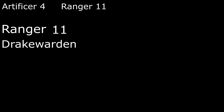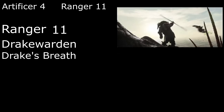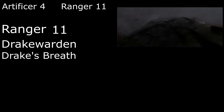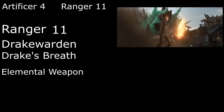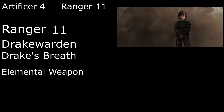Eleventh level Drake Wardens get a breath weapon: as an action, either we or Toothless can exhale a 30-foot cone of acid, fire, cold, lightning, or poison, dealing 6d6 damage to every creature in that area who fails a Dexterity save — half damage on a success. Toothless has plenty of fire on his own, but for Hiccup I'm going to call this igniting the Zippleback gas. We can use this once per day, though we can burn a spell slot of at least third level to use it again. We also get another third level spell: Elemental Weapon makes our sword a plus one weapon and lets it deal an additional d4 damage of the energy type of our choice, which is usually going to be fire.